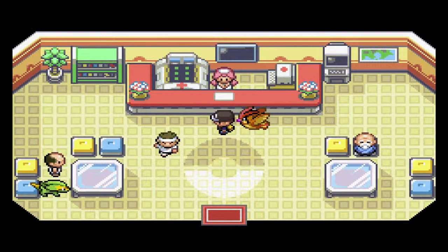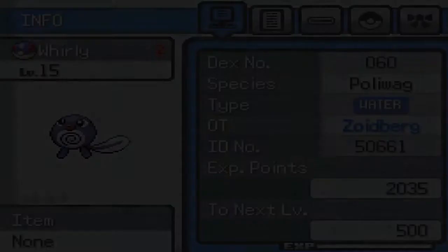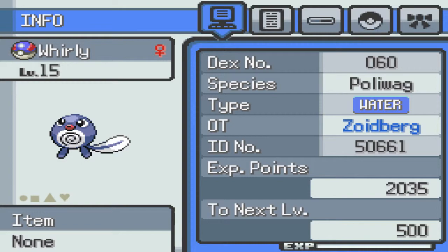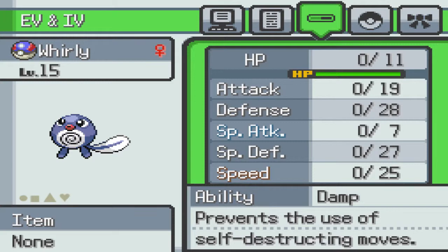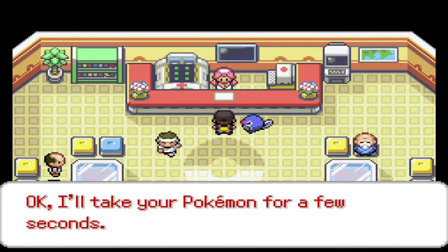So we caught a Poliwag which is friggin' sweet, so now hopefully we should be able to put in some work at this gym. We're going to heal up. So Whirly is level 15, water type Pokemon. Moveset is bubble, hypnosis, water gun, and double slap. So we should be able to put in some work in that gym. Hopefully. We restored your Pokemon to full health. Fantastic!